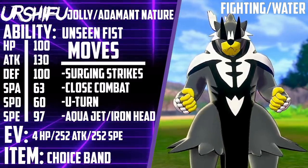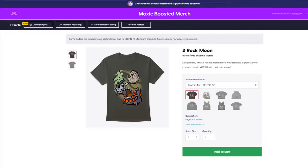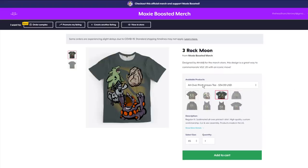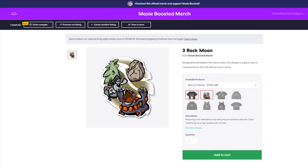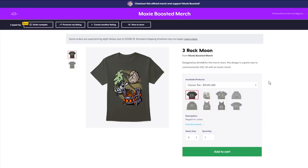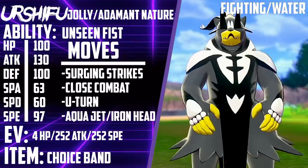I'm going to go ahead and plug my merch — I got this sick merch created by my buddy AtrixMJ, who is linked in the description. It's $19 for a t-shirt, or a higher quality print for about $35, or a sticker for about $8. It's meant to commemorate the VGC 2020 season with all the max rockfall spamming Pokémon. Let me know what you think about the t-shirt and about Urshifu in the comments.